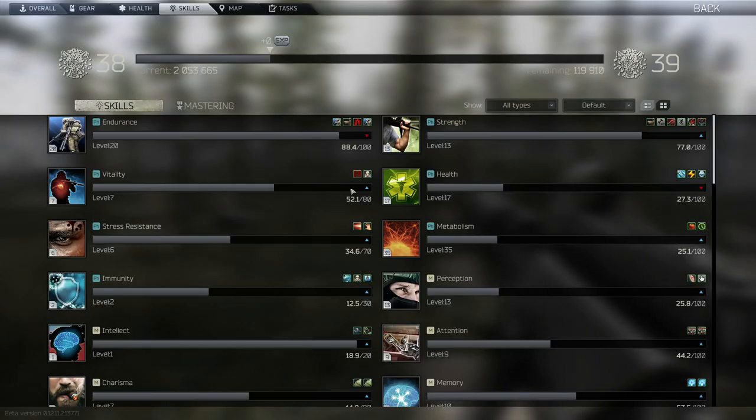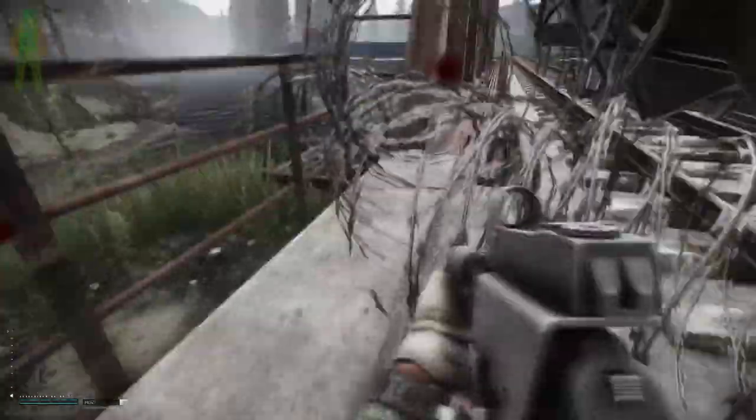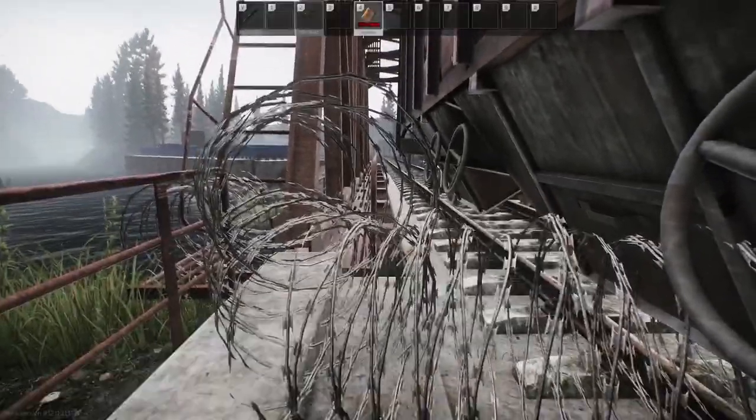So when it comes to leveling Vitality there isn't any foolproof way to do it unfortunately. We just have to go in, take damage, heal up, take damage, heal up. For me I think it's best to find a bit of barbed wire, hurt yourself on the barbed wire and keep healing up. So bring yourself a lot of meds or a grizzly or something like that so that you can consistently heal as you're taking damage off the barbed wire.